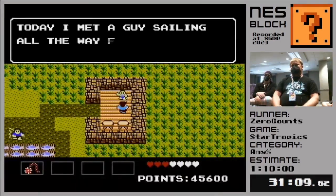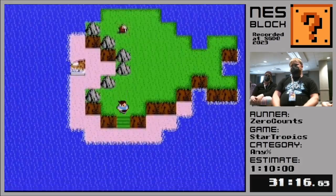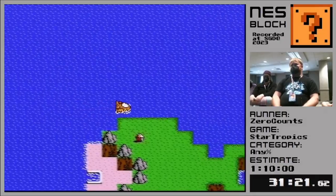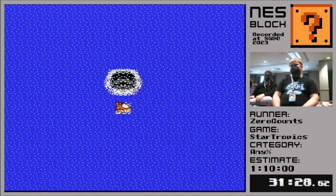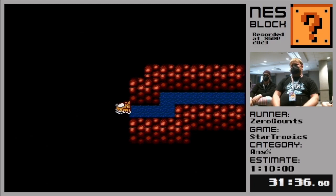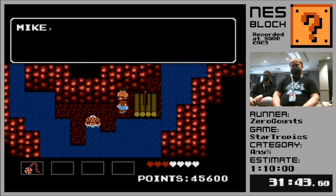We have to talk to this kid here who talks about how he saw somebody sailing in the water from Sea Island, but he's not out here anymore. We take the submarine and we go, oh, let's go look for that guy. Oh, now we're swallowed by a whale. Nobody could have possibly seen this coming. Who knew? So much like Pinocchio and Geppetto, we are now stuck inside the belly of Monstro here.